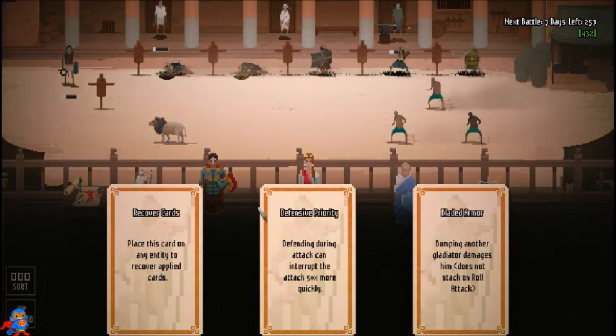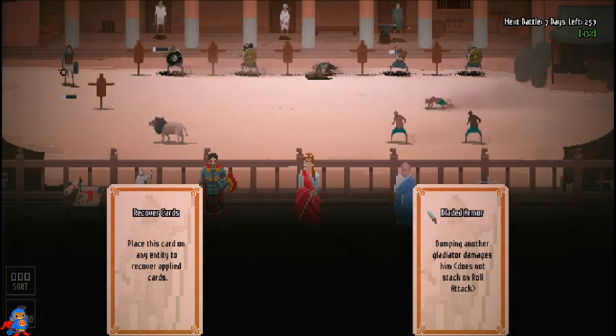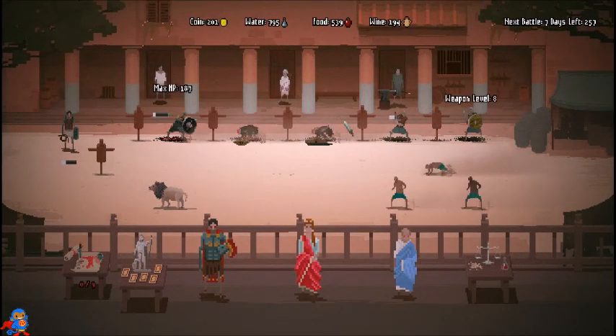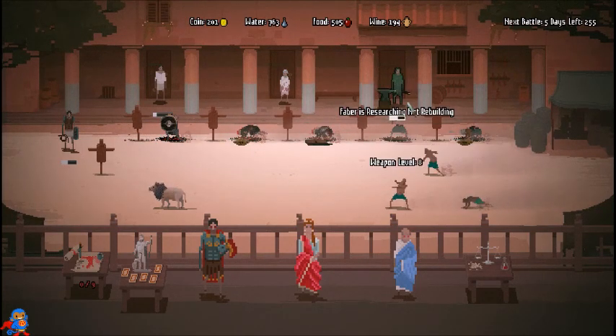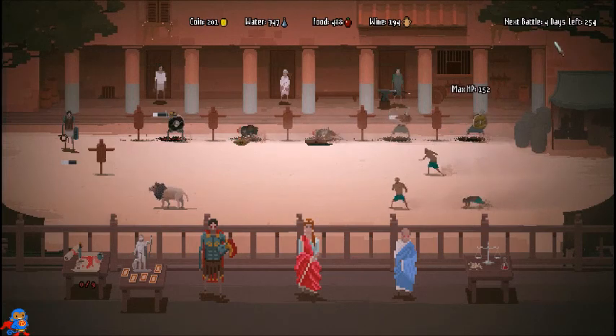A card: defend during an attack and interrupt attacks 50% more quickly. Let's put it on him. After this next fight I'm going to end the episode — it adds up perfectly: five days until the next battle and four days until day 250.